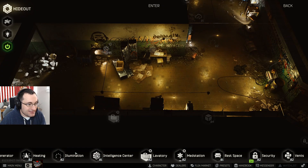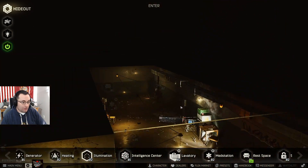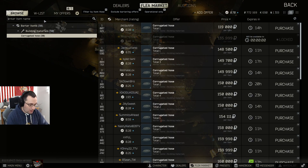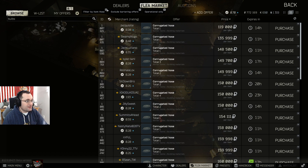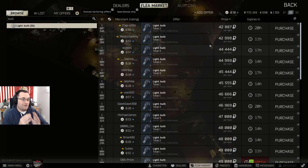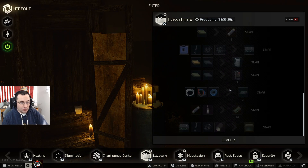For the first week or so, basically anything related to the hideout that's rare and you can't craft is going to be worth a ton of money. For example, to get illumination level two you need light bulbs — bulbs are going to be worth a fortune. If you're not interested in upgrading your hideout, sell these now because they'll be worth this for a week or two. As everybody gets their hideout upgraded, prices will start to drop, so make as much money off them as you can.